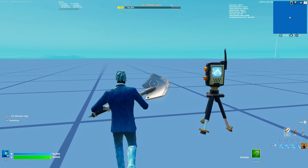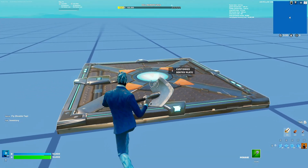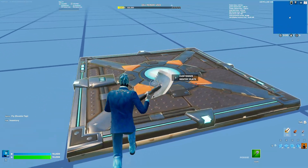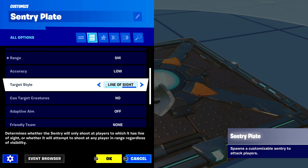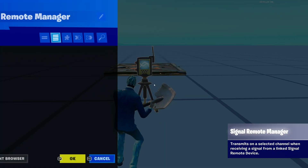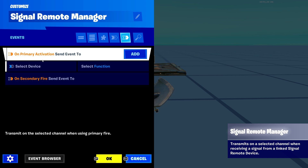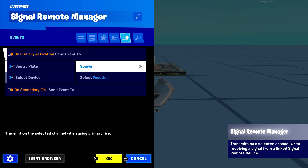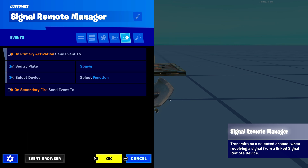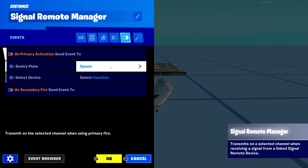Let's exit out and quickly place down a sentry trap so we can test this. I'm going to place it right here. Now that our sentry is down, let's customize it — I'll link a tutorial in the iCard. I'm basically going to set its health to one and its range to five meters. Then I'll go back to the Signal Remote device, open the events tab, and where it says On Primary Activation, set Send To our sentry, which should automatically set it to spawn. If it doesn't, you can set it manually. On Secondary Fire, you could also make the bot get eliminated, but that option isn't available for me right now. Let's test it — click OK.